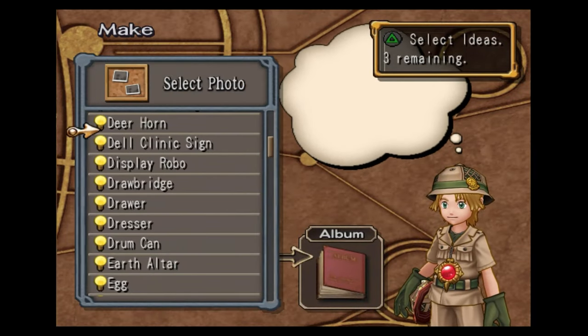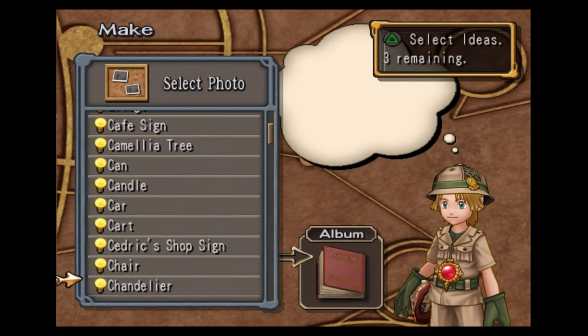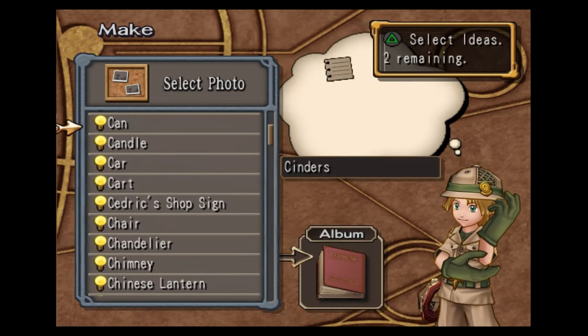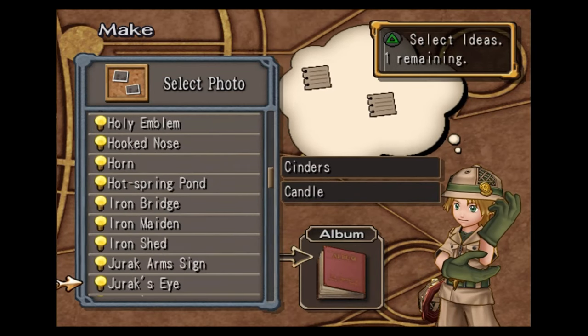Now we're going to do one more. We're going to do Candle again — we need Cinders too. It's Candle, and we are going to use Oven.